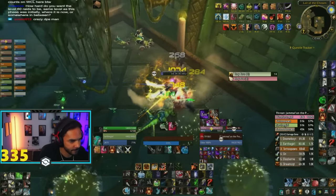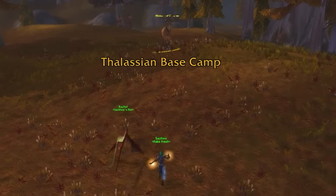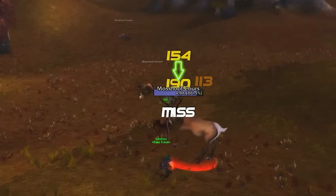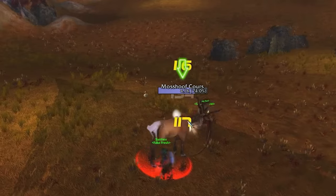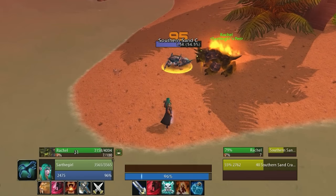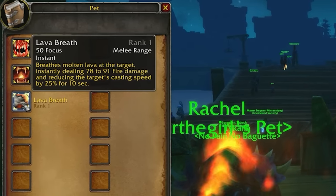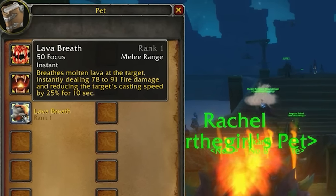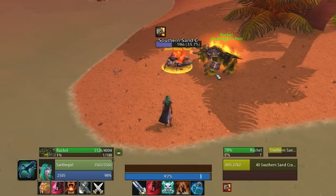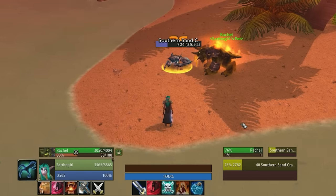There are going to be three best pets for basically three different situations in Season of Discovery Phase 3. I'll break all of these down for you and where you can train them, tame them, as well as where you can get the abilities you want to focus on. First up, the Core Hound basically acts like a Wind Serpent — it has a major ability, Fire Breath, that costs 50 Focus, and does semi-comparable damage to the Wind Serpent, but it has a lower AP scaling. So the Core Hound pet is actually weaker than a Wind Serpent.